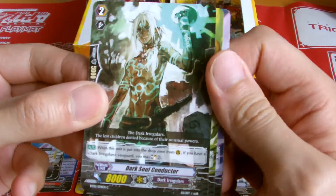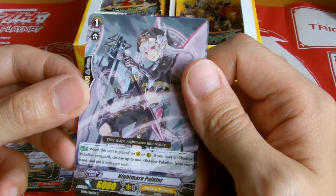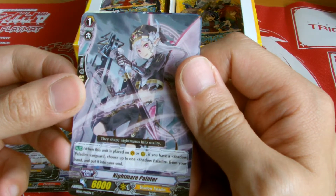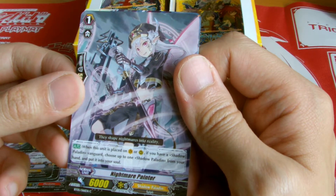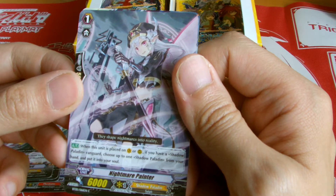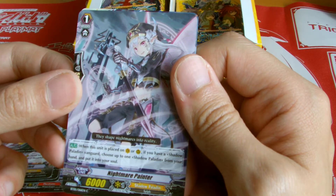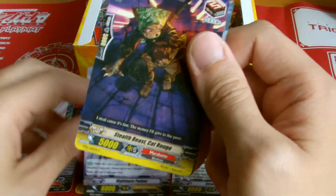Still yet to see any Triple R. Hopefully I get a Shadow Paladin. Dark Irregulars. Neonectar, a lot of Neonectar cards. Shadow Paladin — Nightmare Painter. It's a great one. Automatic: when this unit is placed on the Vanguard or Rear Guard, if you have a Shadow Paladin Vanguard, choose up to one Shadow Paladin from your hand and put it into your soul. Let's see how we're gonna use this card.